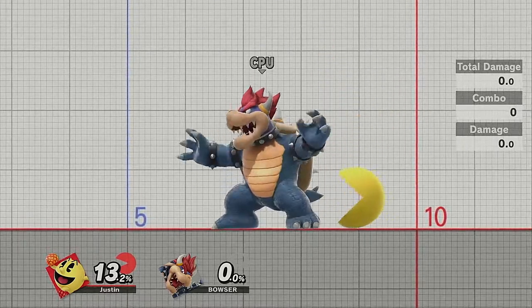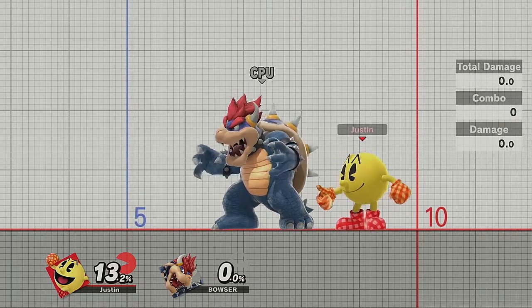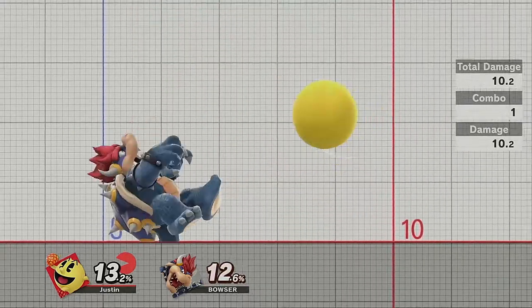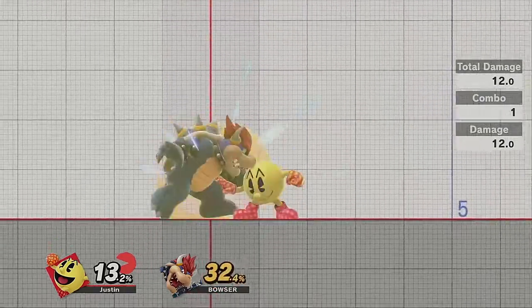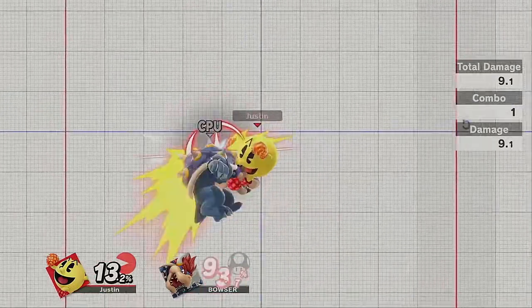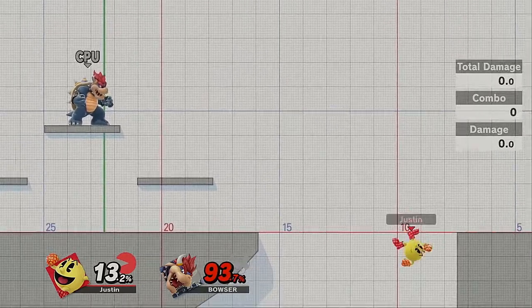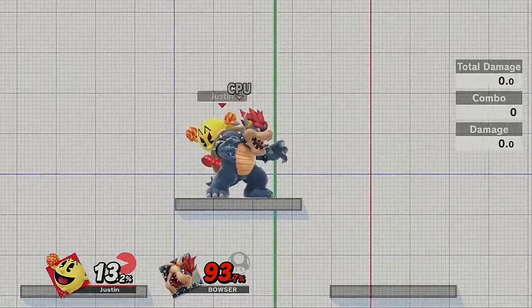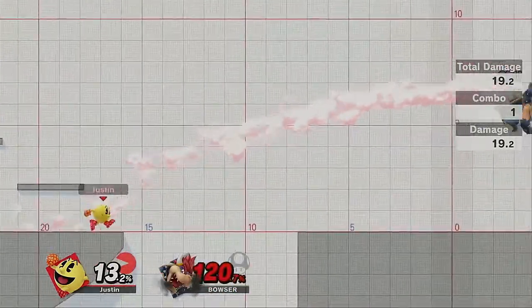Down air is probably the worst aerial. Nair is best out of shield, fair is probably best for setting up combos, up air is really good for landing punishes and stringing together juggles. Juggles with Pac-Man are very nice, though with DI it's a little bit harder. Overall his aerials are really, really good.